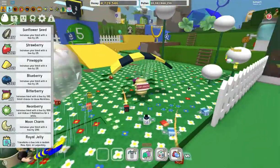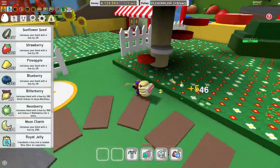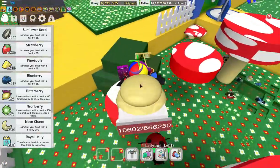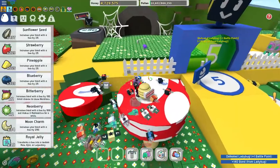And the last royal jelly in the 0-5 area: some easy parkour in the mushroom field, up to right here — and there's a royal jelly.